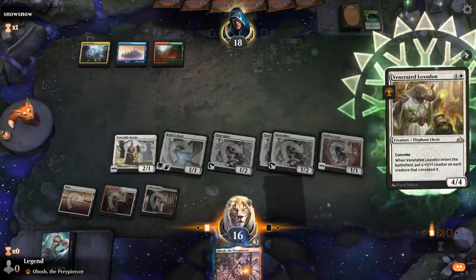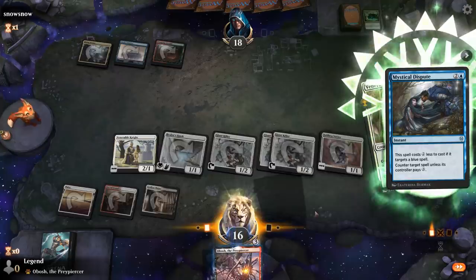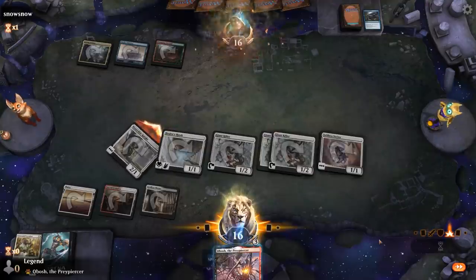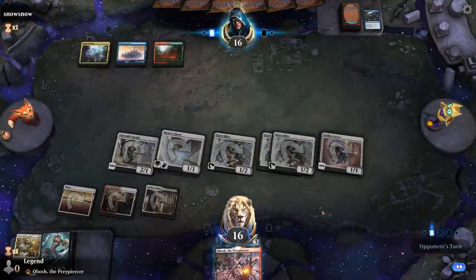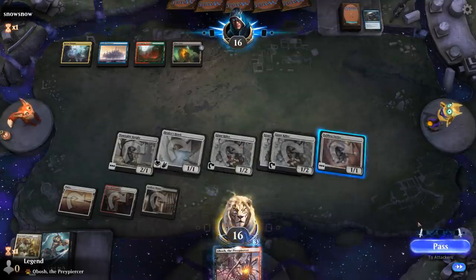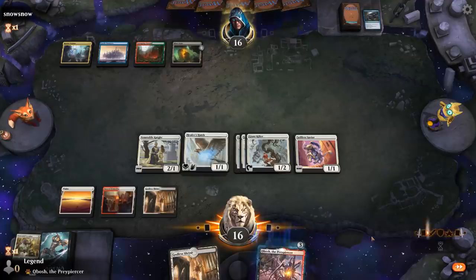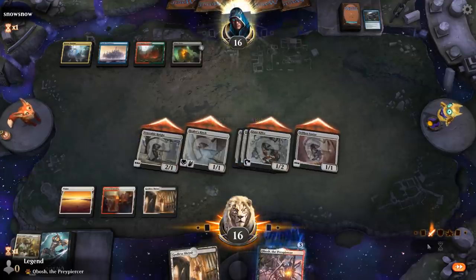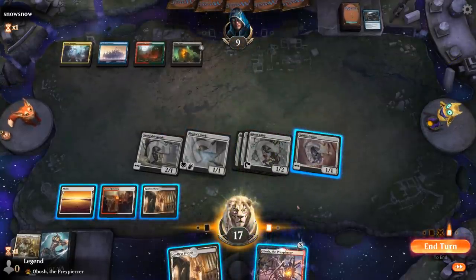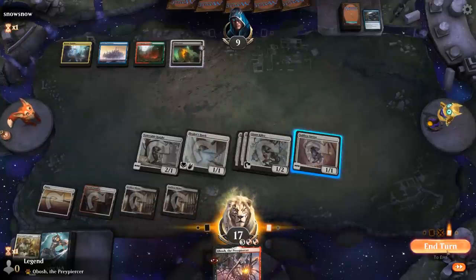We try a play but it gets disputed — that's fair enough. We still have a nice board state, so if we draw a Glorious Anthem... oh boy, Blast Zone. There goes our game plan. We attack, opponent Blast Zones. I can save the Knights. Opponent just takes it — interesting. I guess I really need that land.